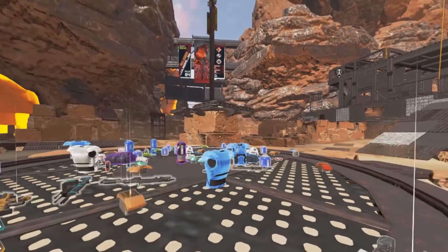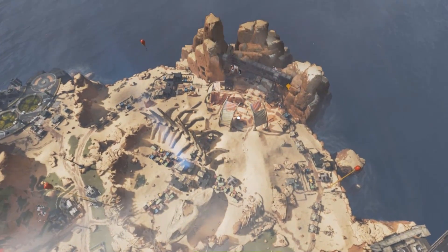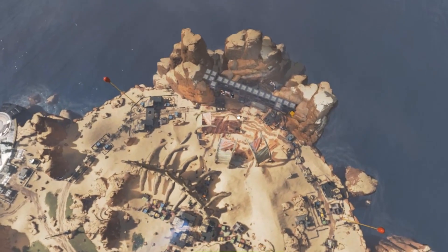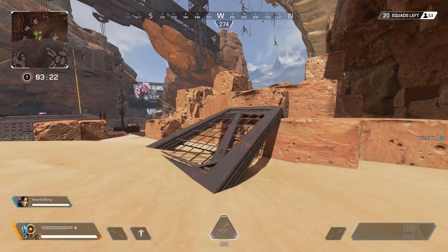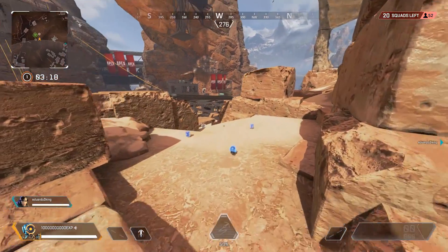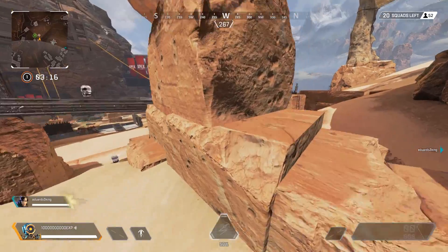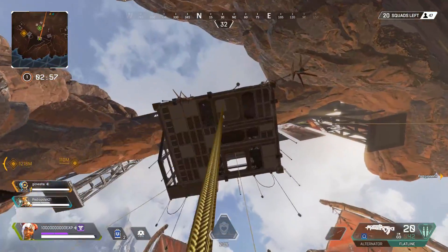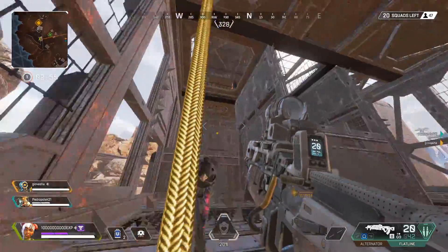First, I'll explain Thunderdome's loot spots. After that, I'll explain the best strategy for landing, looting and engaging on players in Thunderdome. We'll then look at some unique spots you can use for a vantage point to heal or to seek cover. Finally, we'll look at where it's best to rotate next. Along the way, we'll of course throw in the occasional strategies to help you out too.